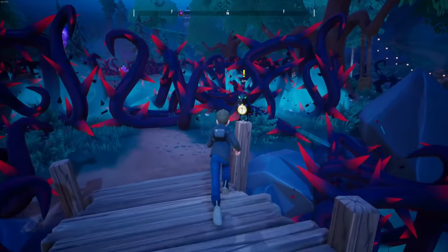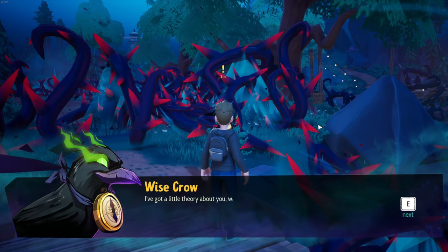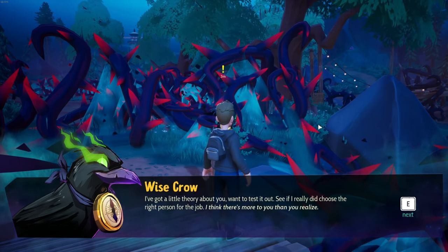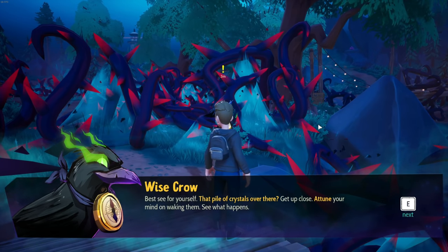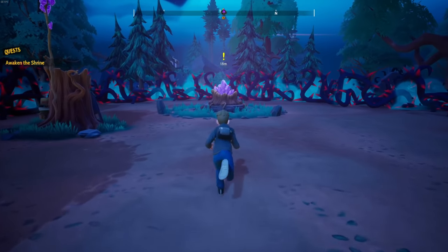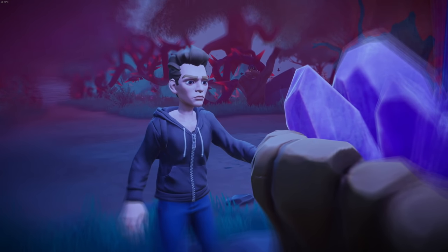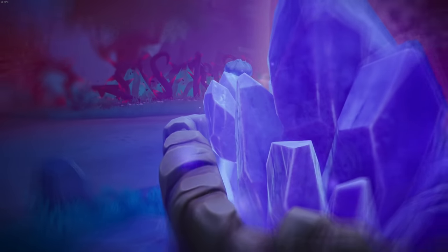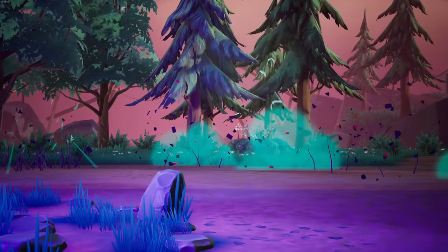There's so many nasty thorns here. The crow says: 'Now that I've had a little nature hike, it's time to get to work. I've got a little theory about you — want to test it out, see if I really did choose the right person? I think there's more to you than you realize. Prove it for yourself — that pile of crystals over there, get up close, attune your mind on waking them, see what happens.' Is the crow in charge of the thorns? That just sounds like a bad guy. Awaken the shrine — hold E to focus. We did a thing!